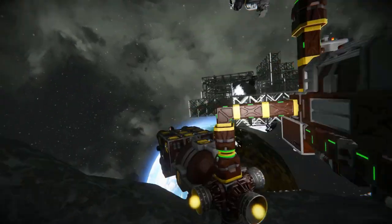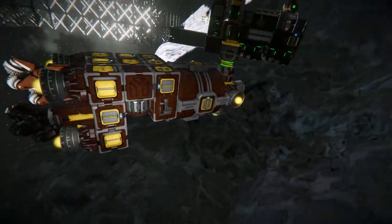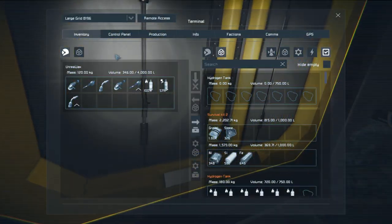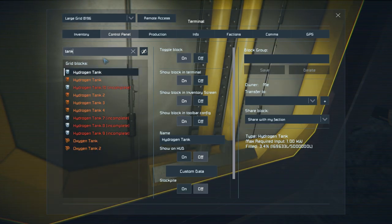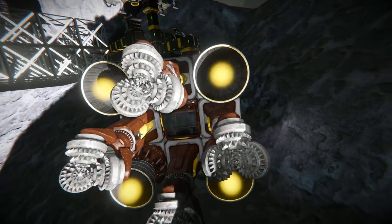So what have we done today? Well, done a bit of mining, finished off the mining ship, which I think has some fuel in it. Let's see the tank — 3 percent. Do I want to risk this? Sure, let's risk this.